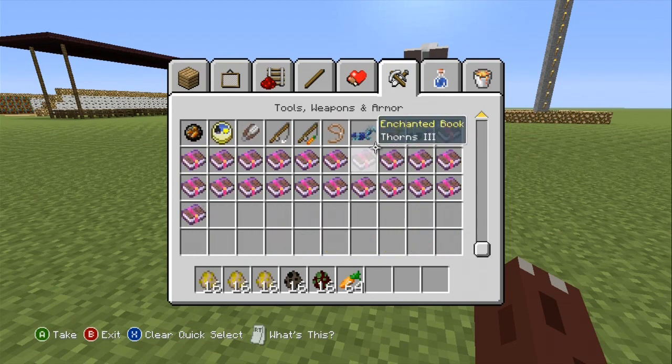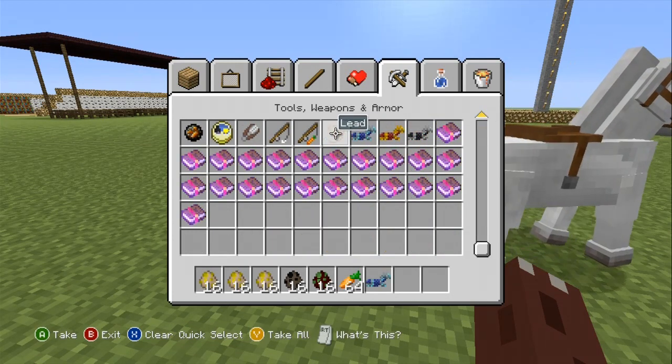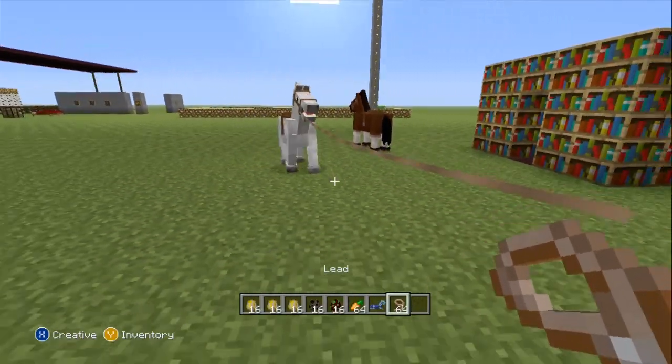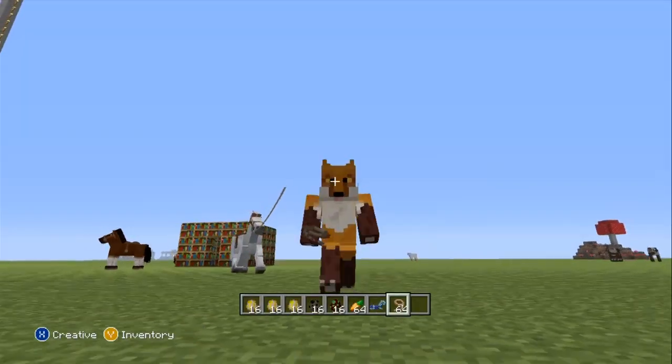I'm just trying to remember where the armor is. Oh of course, it would be under armor. So you could give them diamond horse armor, or you could give them lead, which is actually just leashing onto them, and then you could just make a move wherever you want to go.